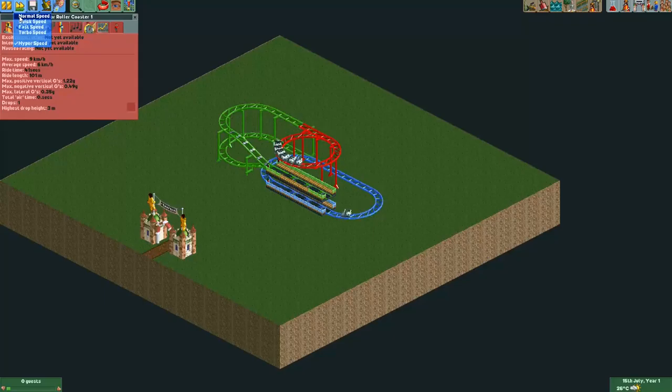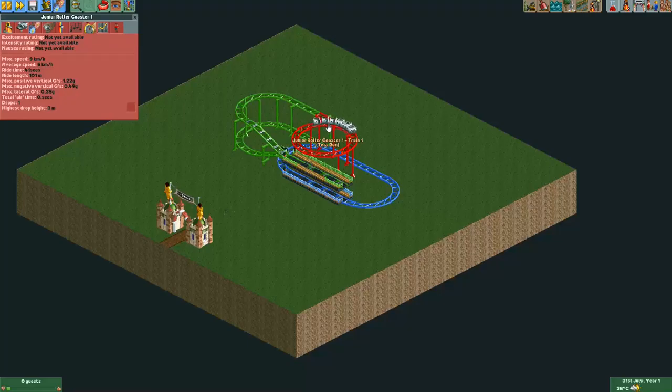If I keep it running for a long time you can see it doesn't actually calculate any stats for this ride, no matter how long I wait. The reason is that the stat calculation function is stuck in an infinite loop. The stat calculation function works like a train would — it loops through all the track elements, travels through the track until it reaches the end, and then calculates how fast the coaster would be everywhere and what the forces would be.